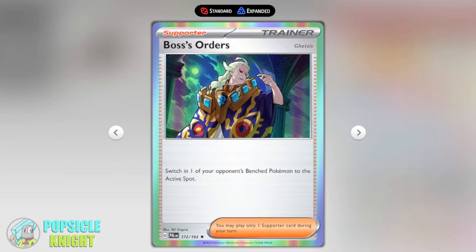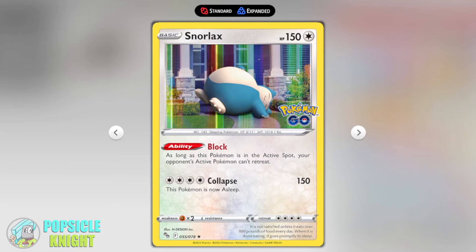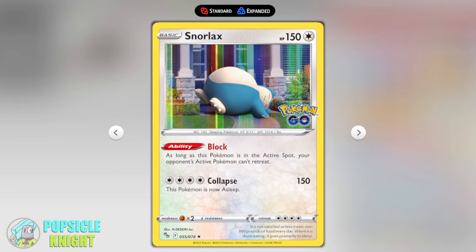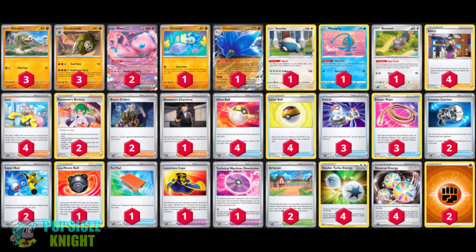We'll still have a couple of Boss's Orders just in case. I also have one copy of Snorlax with the Block ability to prevent your opponent's active Pokémon from retreating. This is great for stalling and also traps one of your opponent's less useful Pokémon, forcing them to discard their other benched Pokémon the following turn. I really enjoyed figuring out how to bring out the best combo for this Sandaconda — I think this build does a better job showcasing Sandaconda's true power.